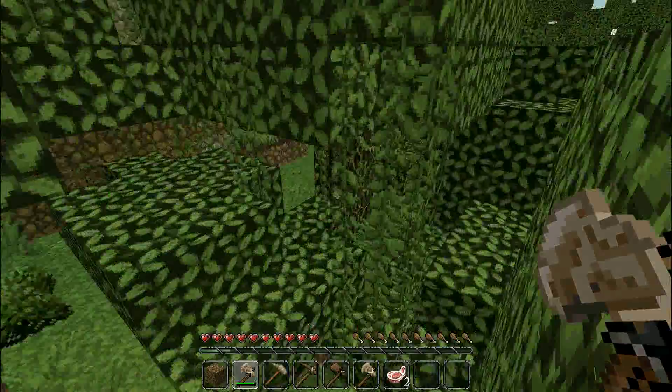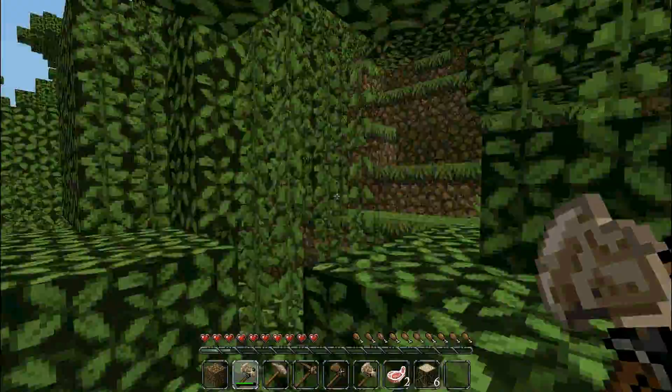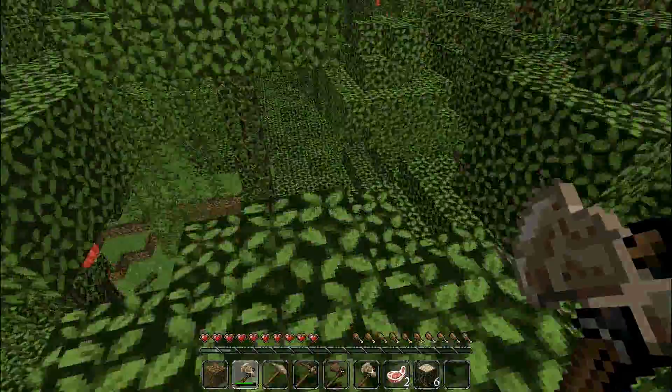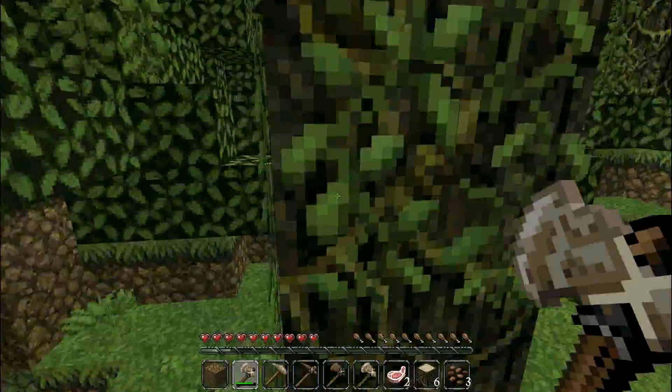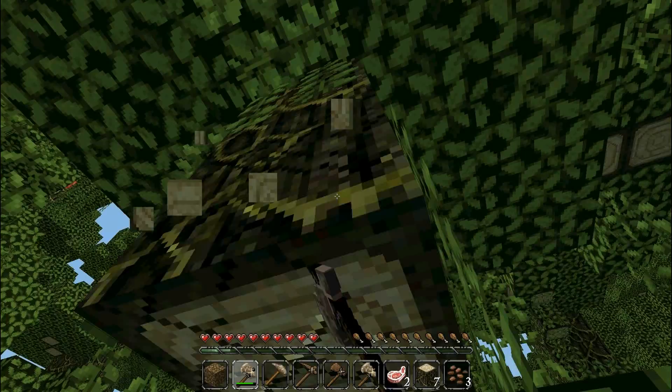Is that all that's around there? I see some coca beans. Let's get some wood. I can't see where I am, but let's get those beans. Blue flowers. That was weird. Let's get some more wood.